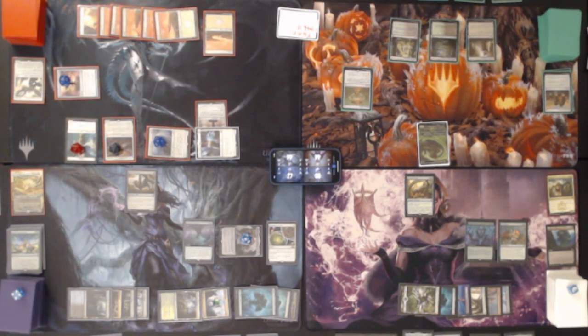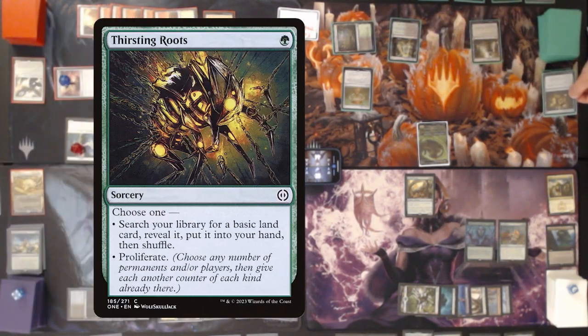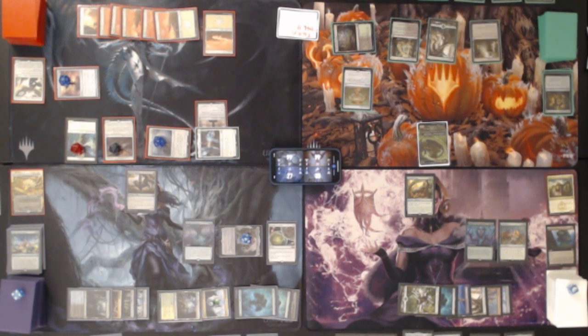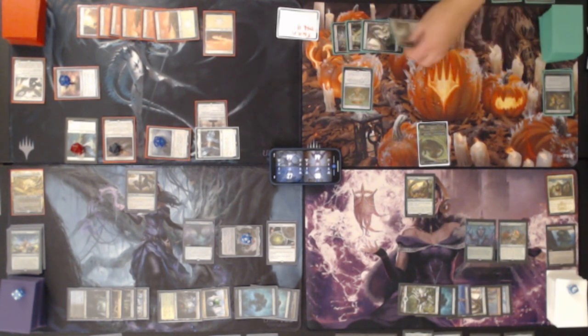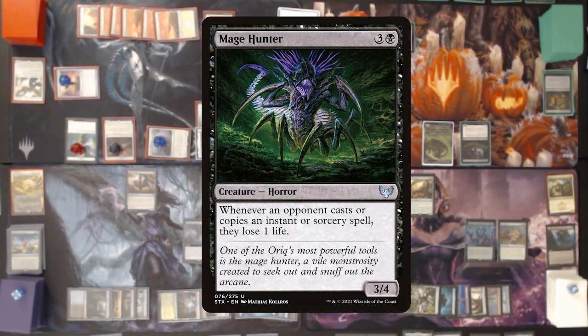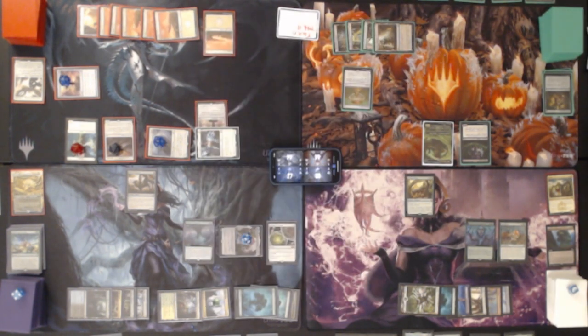Dina's turn — still not a land, which is not great. I'm going to tap one green to play Thirsting Roots, choosing to get a basic land card revealed and put it in my hand — getting a forest. I put that forest onto the battlefield since I didn't get to play a land this turn. Then tap four to play Mage Hunter, a 3/4 — whenever an opponent casts or copies an instant or sorcery spell they lose one life. Moving to my end step, my life total is still greater than my starting so I draw a card. I have seven exactly in hand and pass.